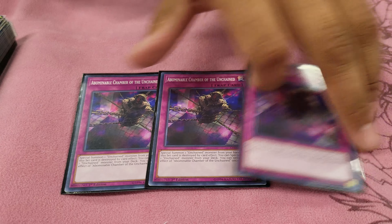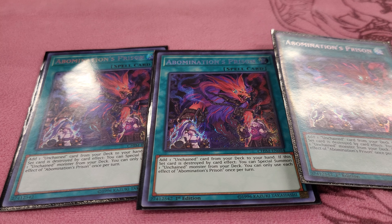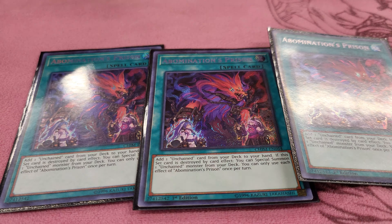Three Infirms — very needed, common hand traps. Three Solemn Judgment because this deck has no inherent negates, so without it you'll immediately lose to Evenly Matched or Dark Ruler No More — Judgment is there just to stop those.